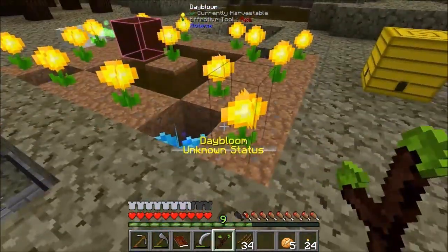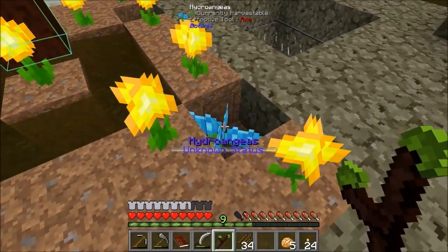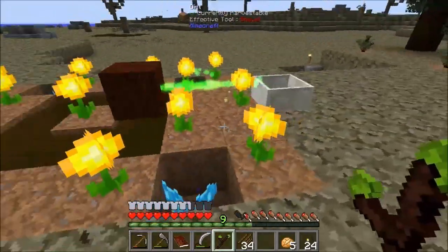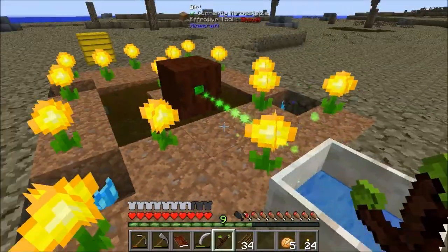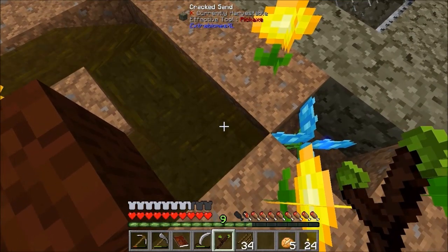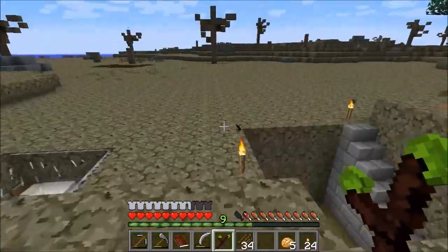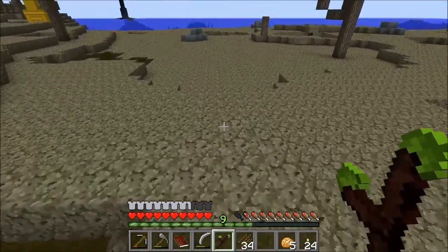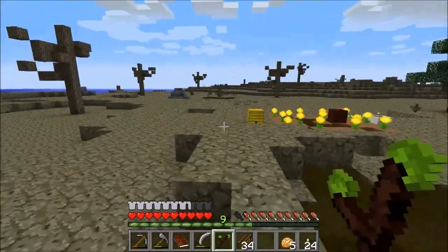One thing you can do with a wand is mouse over a flower, and if you get a box around the mana spreader, that means the flower is feeding mana to that spreader, which is of course feeding it to the mana pool — very nice. So we're getting some mana from these hard rangers. What these need is water — they're eating water blocks, and because it's an eternal water source they keep getting filled up. Nice little bit of starter mana production.